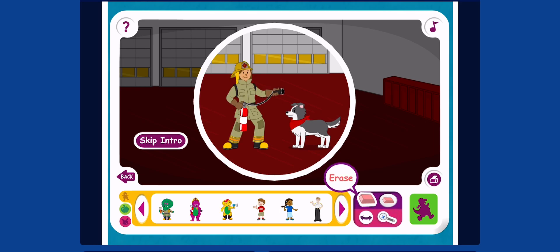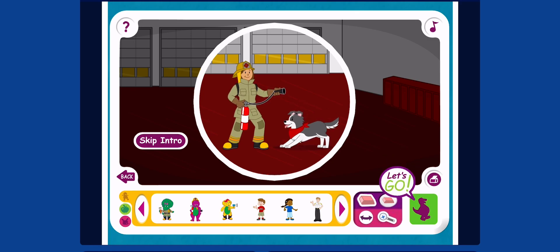And if you click the eraser, you can erase the sticker. Here comes my favorite part — after you make a picture, you can click the green Let's Go button and watch what happens!